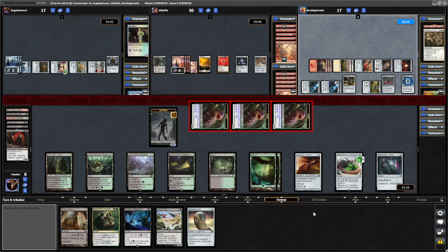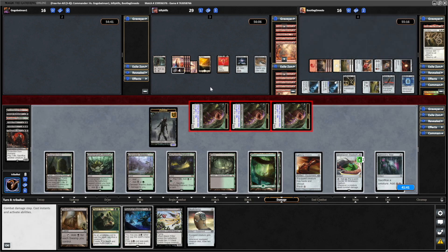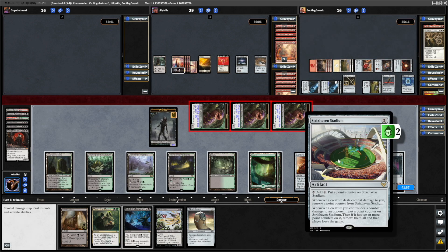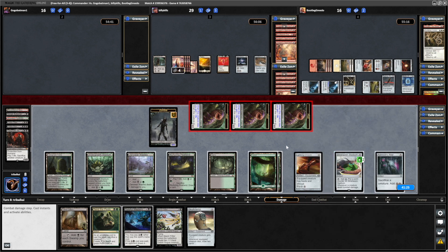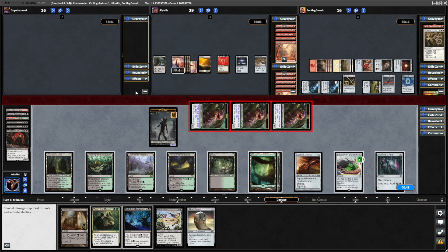Really worried about Billy Kills and his direct burn and the fact that he's at the highest life total. This is my first time playing this and I'm not sure how it works — if it has ten or more counters on it, remove them all and that player loses the game. So does it go around in turn order? Because it's hit all the players at once. We're not entirely sure how that works — it must go around in turn order.